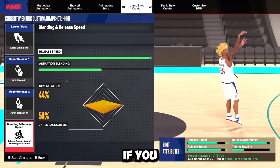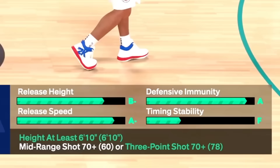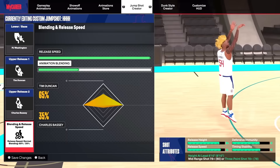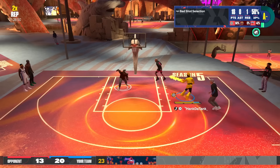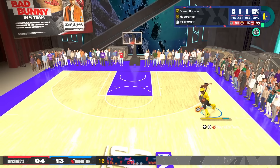For tall 6'10" and up centers, if you have over a 70 mid or 3-pointer, go with Andre Drummond base, Dirk release 1, and Jaren Jackson Jr. release 2, with 44% Dirk and 56% Jaren Jackson. You get a B minus release height, A minus release speed, and an A defensive immunity. If you have a 78 mid or 3-pointer, go with PJ Washington base, Tim Duncan release, and Charles Bassey release 2 — 65% Tim Duncan and 35% Charles Bassey — giving you an A minus release speed and B+ release height.